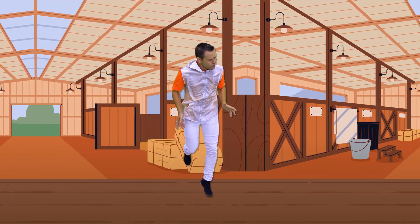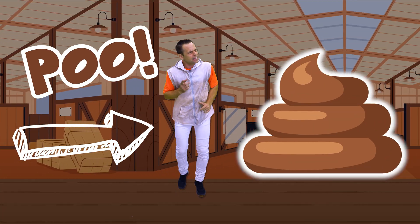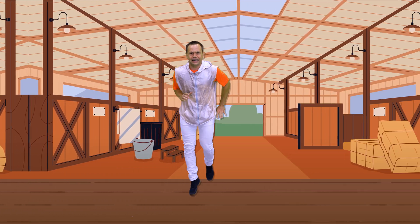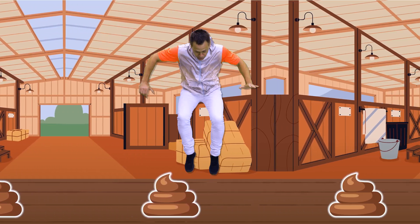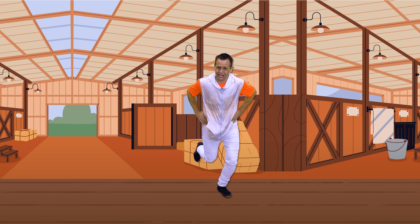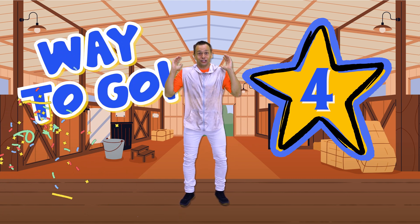I bet that fourth star is in this barn. We're going back to find it, but watch out — if you see poo, make sure you jump over it. That's why all those horse flies are around! See poo, jump! Duck the cobwebs — there are so many cobwebs in here. I don't know what those horses ate, but this is getting crazy. There's the fourth star — jump the cobwebs, jump! We made it to the fourth challenge!